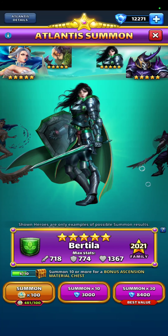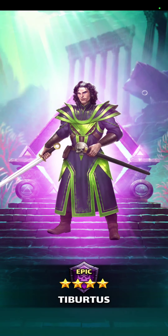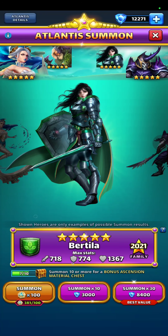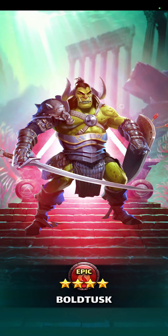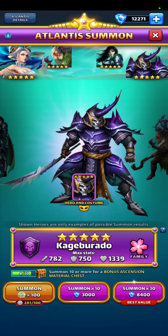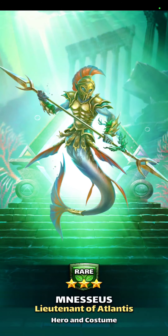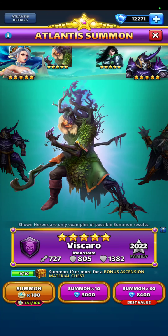But once you have 2 of her, it's just food. Tabertes are really good for a 4-star purple, but once you have 2 Tabertes, it's just food. Boltusk — excellent healer, but once you have 3 of him, any extras are just food. Minusis — for a 3-star, costume Minusis is really good, but once you have 2 of him, the rest is just food.